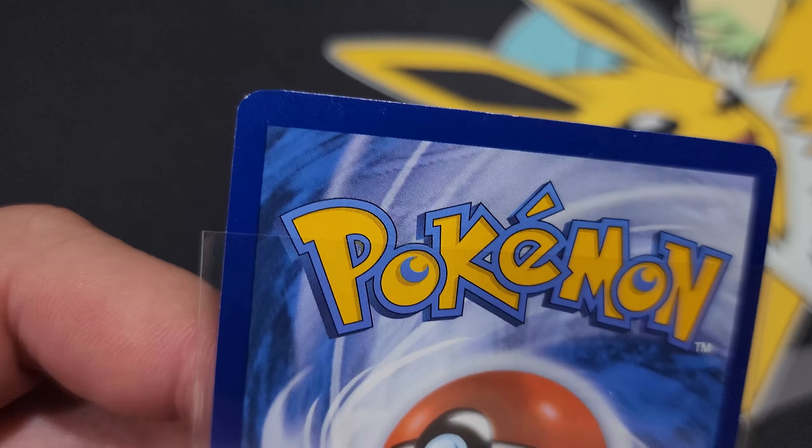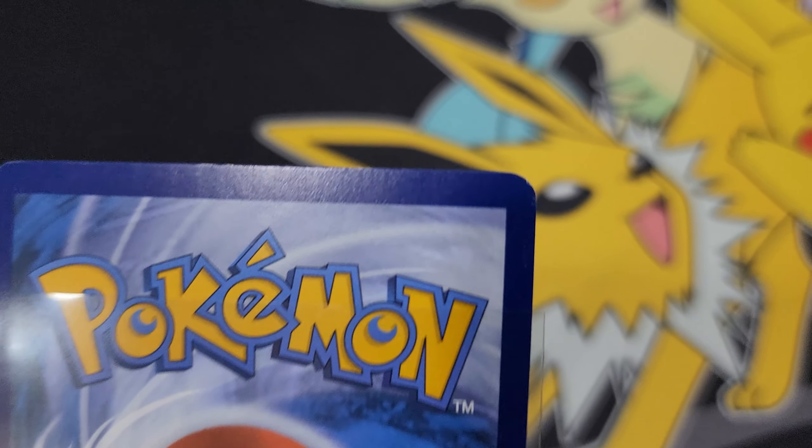This set has me chasing and wanting to open more because I haven't gotten the Charizard, the Venusaur, the Alakazam, or the Zapdos — which I want the most. It's going to be much harder to get the pulls, but you get that sense of accomplishment when you finally pull the card. I've only gotten two SIRs so far: Erika and Blastoise.